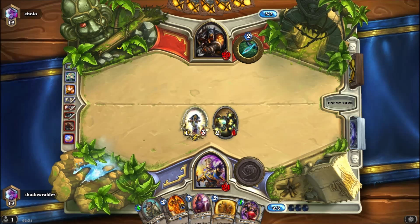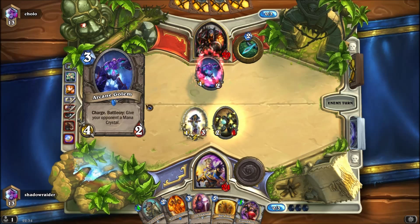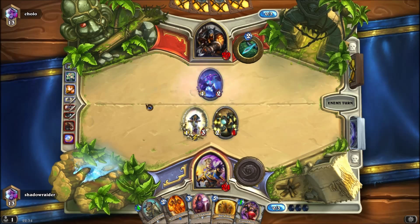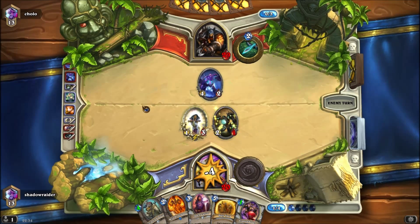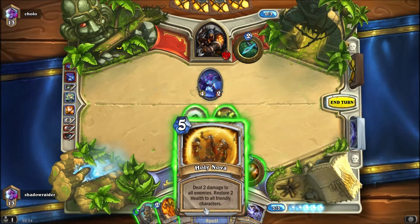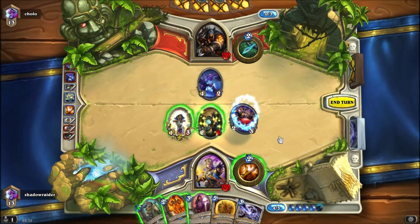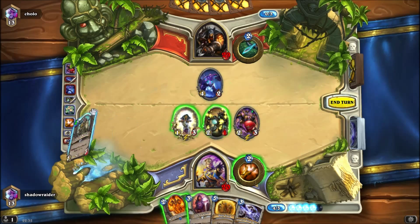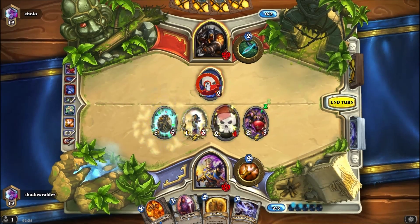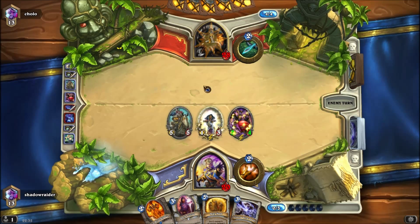The spare parts also have synergy with stuff like Wild Pyromancer, so they trigger it. Then you have the obvious Circle of Healing. I also have Light of the Naaru, which can be used for combos with Wild Pyromancer and Circle of Healing.